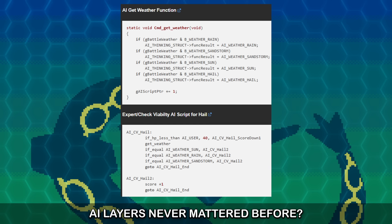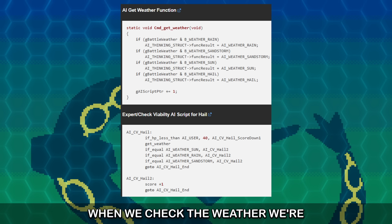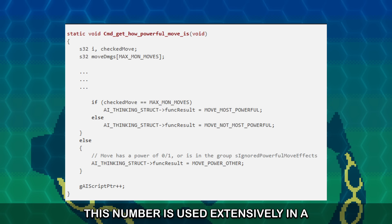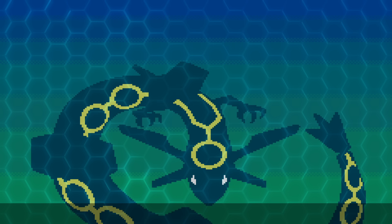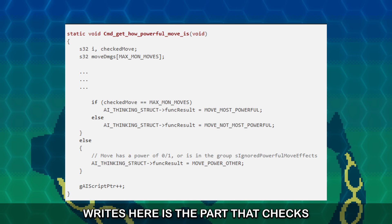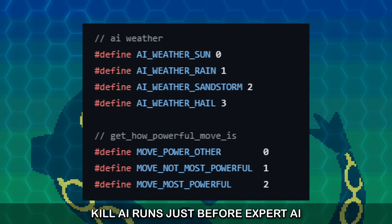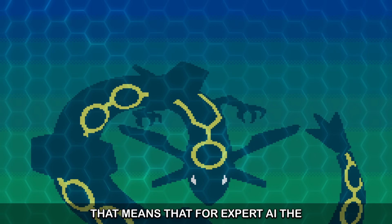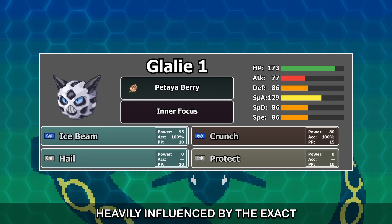Remember how I said the order of the AI layers never mattered before? Well, it does now. When we check the weather, we're looking at one number in the game's code. This number is used extensively in a lot of random areas of the code — I came incredibly close to just giving up and declaring the whole thing borderline random. But it's not random. By far the most important and repeatable part of the code that writes here is the part that checks how powerful a move is in Kill AI. Kill AI runs just before Expert AI, and Game Freak does not clean up this value. The moves are checked in order, meaning that for Expert AI, the weather the AI thinks is active is usually the result of the fourth move slot's power. So the behaviour of the enemy AI is heavily influenced by the exact order of its moves.